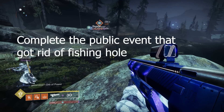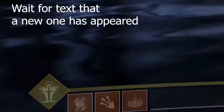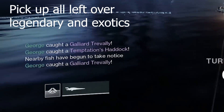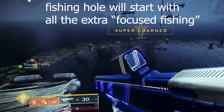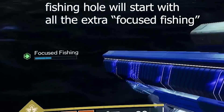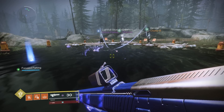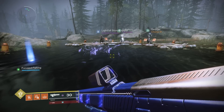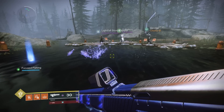Simply go complete the public event, wait to see this text here that the new fishing hole has appeared, then go back and pick up all your extra legendary and exotic fish that you left over. Your whole team should do this and it will count for the next one. As you can see here, we started it with over half already. You're getting better fish immediately and you're still getting your old fish — you're just waiting to pick them up. You can keep doing this repeatedly to never run out of focus fishing.